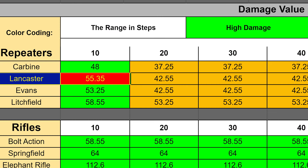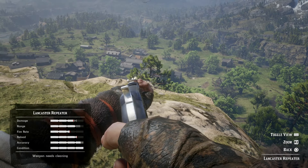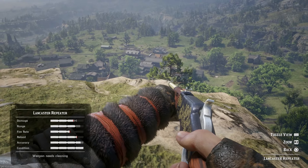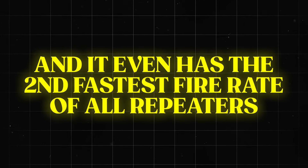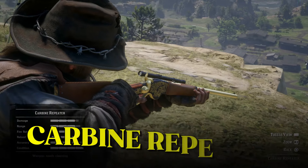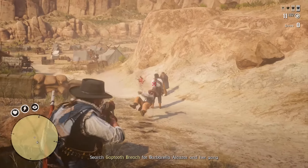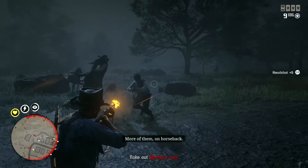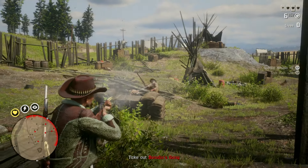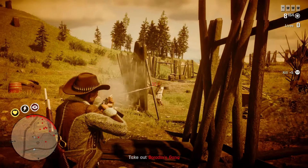It has the second highest damage of all four repeaters, it holds 14 rounds of ammunition, and it's matched with the Lichfield for having the lowest initial bloom size. Once you start firing, the crosshair on the Lancaster takes less time to reset after each shot, and it even has the second fastest fire rate of all repeaters in the game, beaten only by the carbine repeater. All this makes the Lancaster a very reliable weapon at close to medium ranges, and it's actually the most accurate repeater in the game, so it's the best at something.